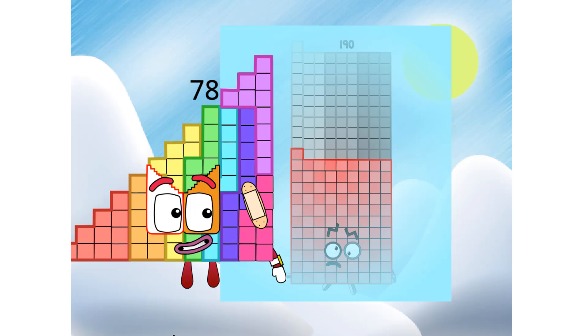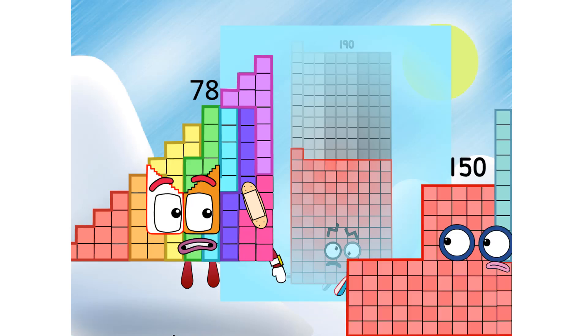Hey, 190. Um, 190? 190. Speak to me. I said speak to me. 78, can't you see? 190 is frozen. She can't speak due to being in an ice cube. Oh, right. But how can we get 190 out of the ice cube? This is a job for... Step Squad.